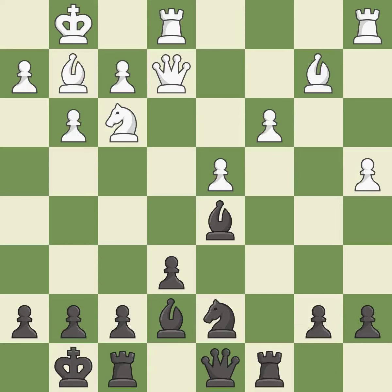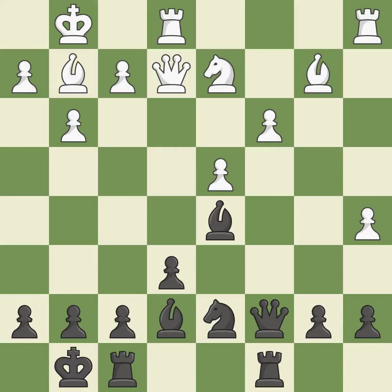This moves the bishop to safety. This is the strongest option. The rooks can see each other now, allowing them to provide mutual defense. This offers to exchange pieces of equal value.